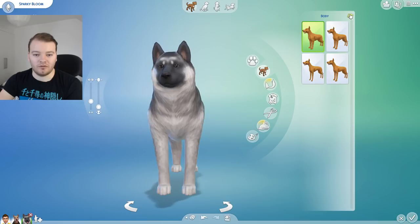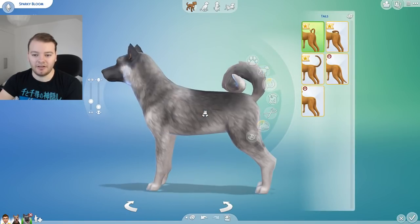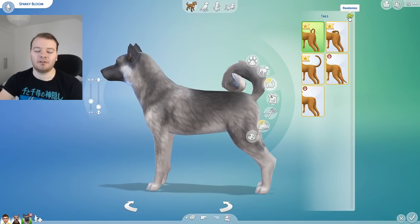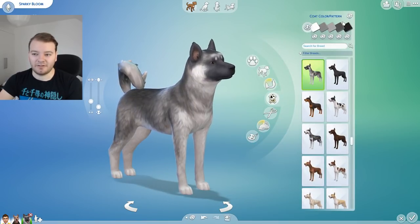Body - one, two, three. You're a skinny boy, it would appear. Tail - I love the curly tail, I want to keep the curly tail. One, two, three. It went back to the curly tail. Never mind then. So I'll spin you back around so we can see.